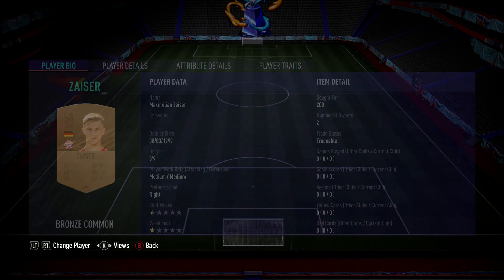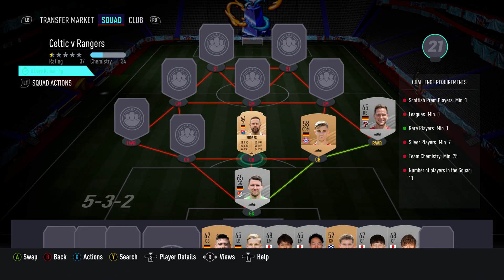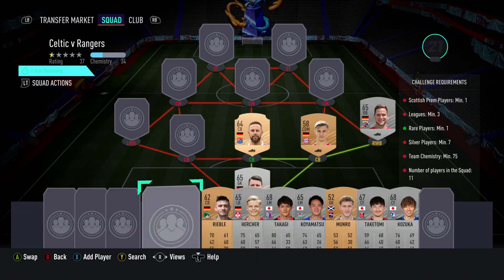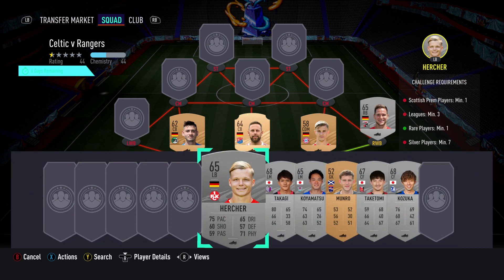The centre-back on the right is a CDM — Maximilian Kaiser, pull for 200, plays for FC Bayern 2 in the German 3rd League. The centre-back in the middle is Marc Endres, pull for 200, plays for Hatshin in the German 3rd League. The centre-back on the left is Nicole Eibl, pull for 200, plays for VFB Lundback in the German 3rd League.